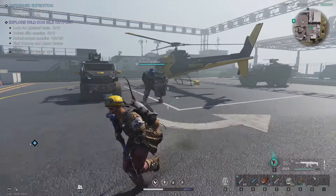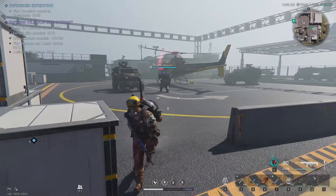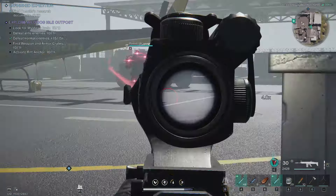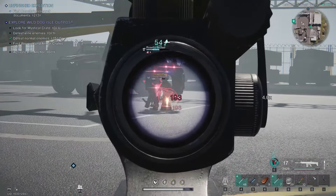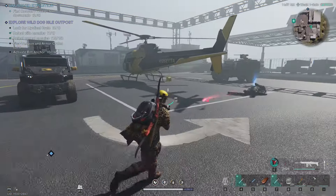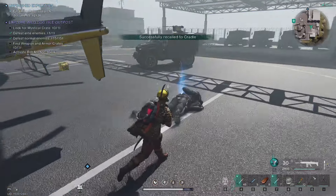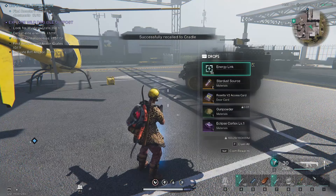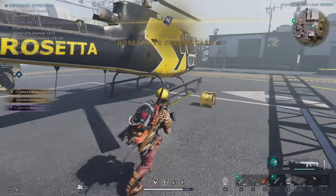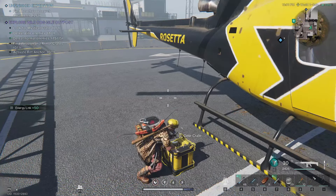There is also a lead which you need to kill to get a Rosetta V2 access card, which gets you a mystical and weapon crate in the lab. So make sure to do this first. As you can see, we got a Rosetta V2 access card. Then you can loot the gear crate.